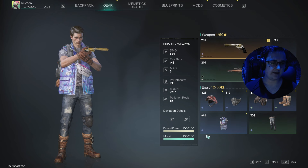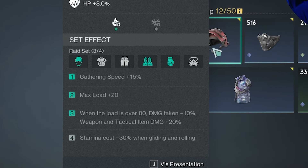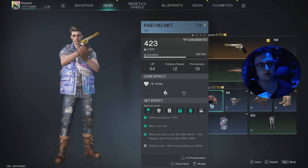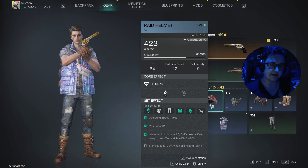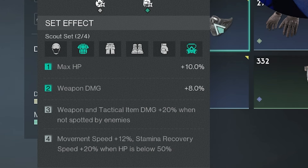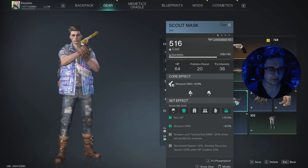Let me explain gear a little bit more. In the gear menu you have set pieces. For instance the Raid Set — at level 1 it gives gathering speed +15, level 2 max load +20, level 3 when load is over 80 damage taken is reduced by 10, and your weapon and tactical item damage are boosted by 20. Level 4 gives stamina cost -30 when gliding and rolling. You can only activate these bonuses by wearing more of the set pieces. I'm wearing the Scout Set right now with two pieces on — you can mix and match to get the bonuses you want.